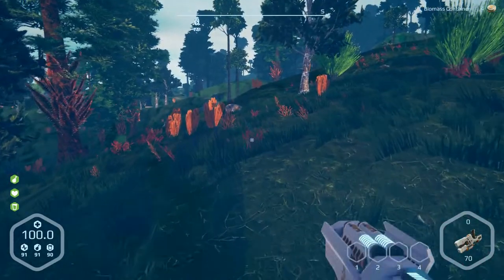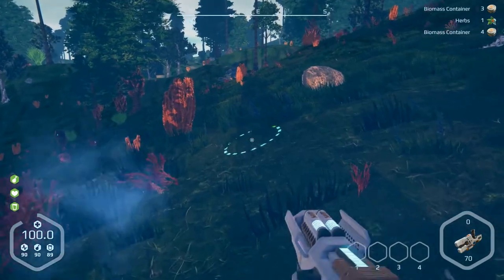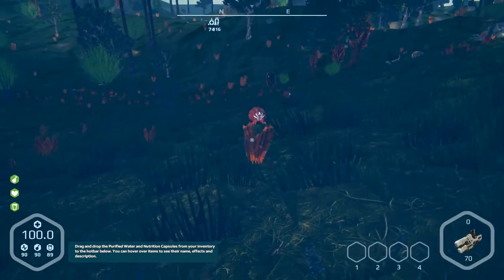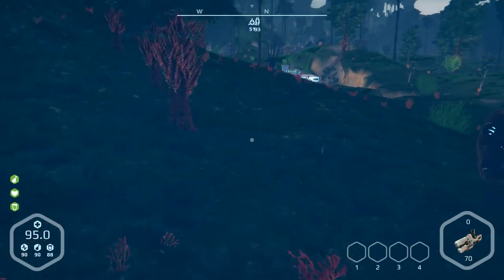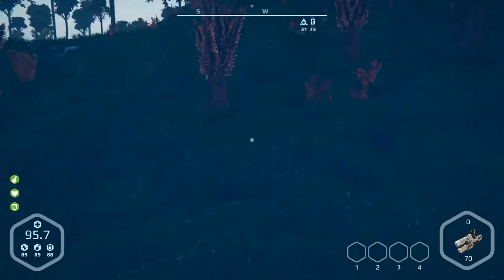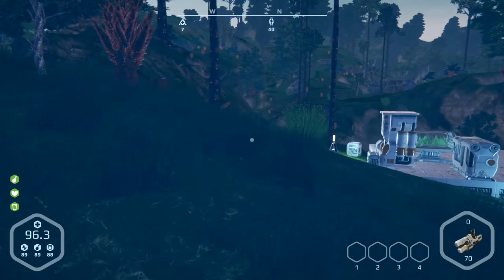No herbs here. Over here — yes, it's possible to get them. One herb, second one. Something is coming so let's go away. It hit us! It's moving. Okay let's go — we've got two herbs, that's enough for the moment. Let's make water. I don't want to fight.